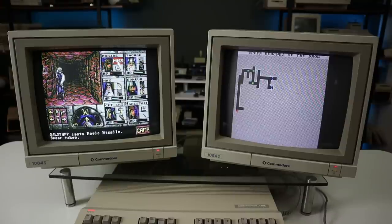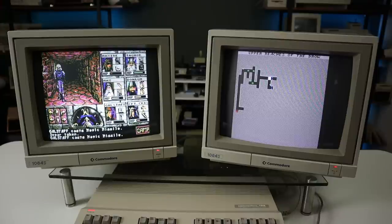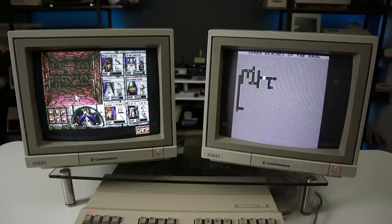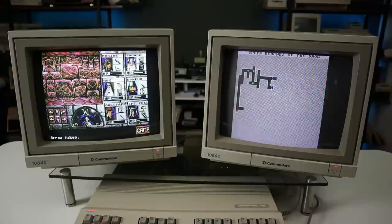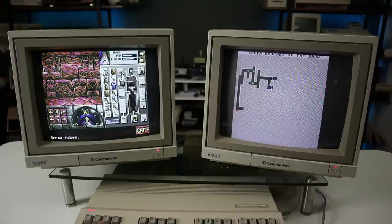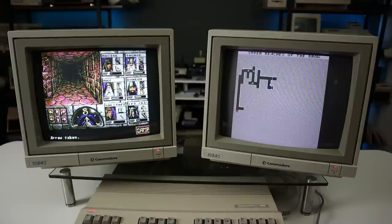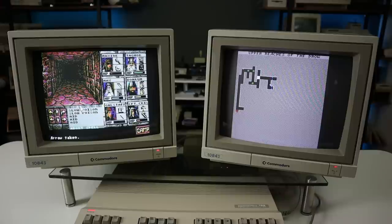Eye of the Beholder will be released for the Commodore 64 and 128 this month and will be free to download. A physical, boxed edition is planned to follow. For more detailed information on how the game was created, check out the developer's YouTube channel — a link is in the description. I hope you enjoyed this, thank you so much for watching, and see you next time on Retro Bits.